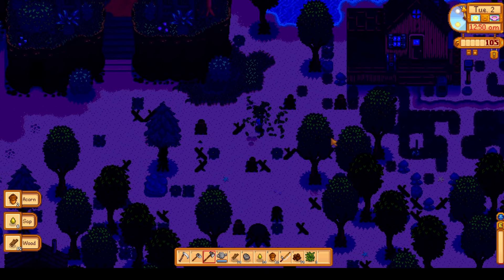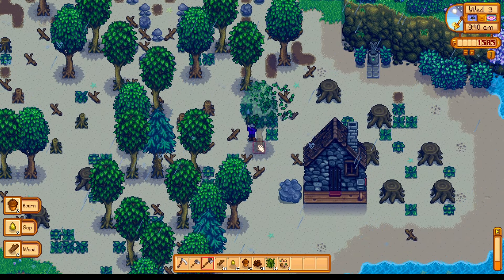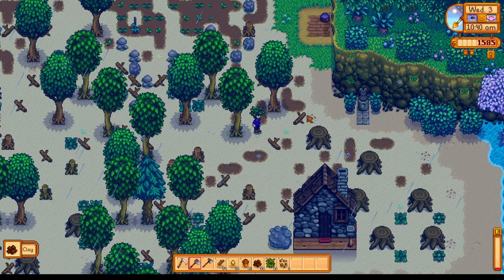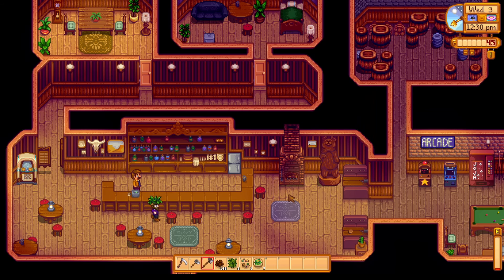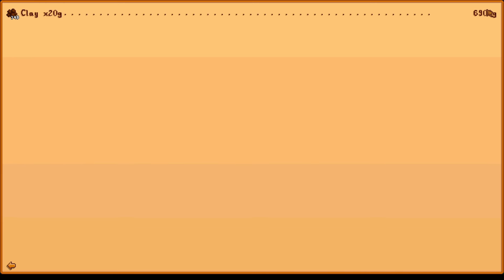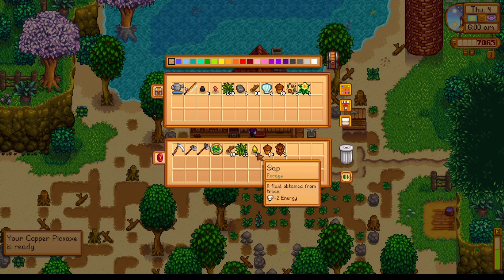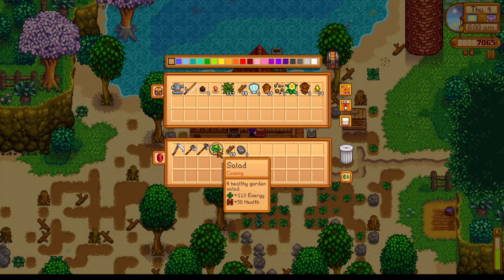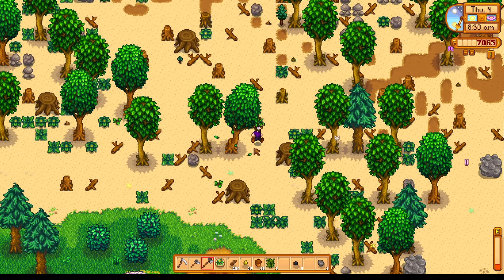Other than that, I've also set up my foundation heading into day three. I got a little mining experience from breaking rocks with coal and geode drops. Throughout the whole run you'll see me chopping specific trees — the ones that yield two acorns — which was predictable in 1.5. I was always able to know which trees to chop down to multiply my acorn count. After a full day of clay farming on day three, I got a tremendous payout which will enable my activities heading into day four.